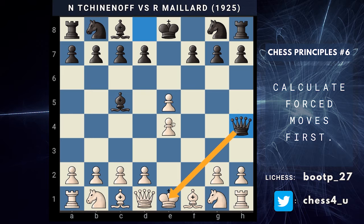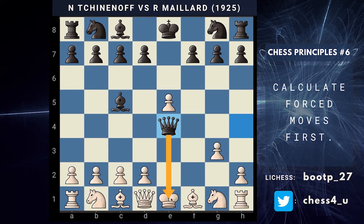Forking the king and also the e4 pawn. There is only one logical continuation — that is to go for g3. And after queen takes, that is going to again run into a check and also forking the rook in the corner.